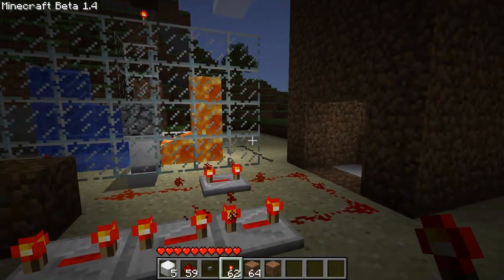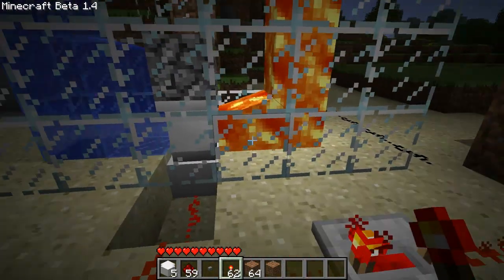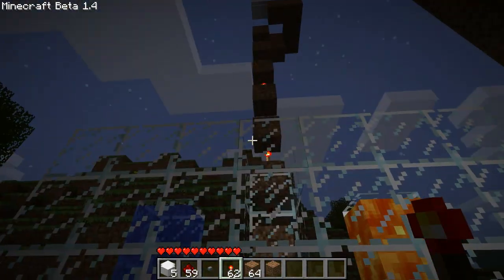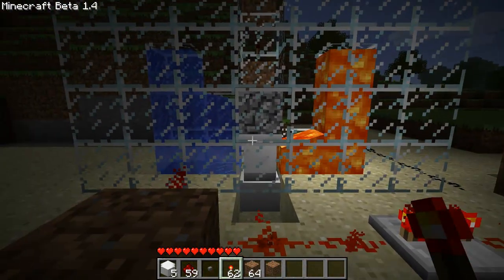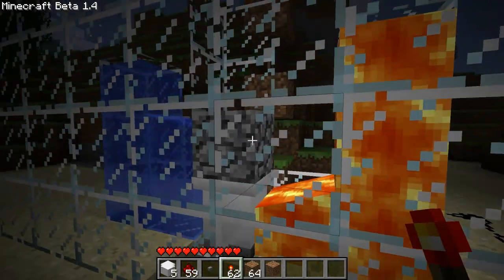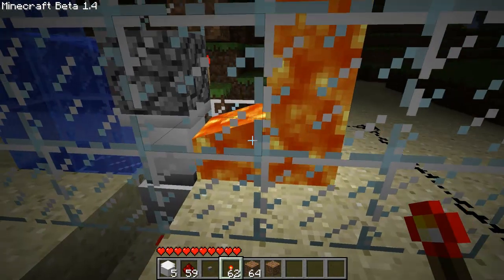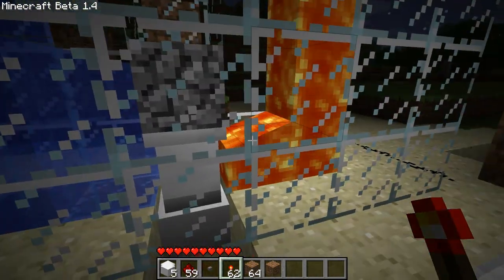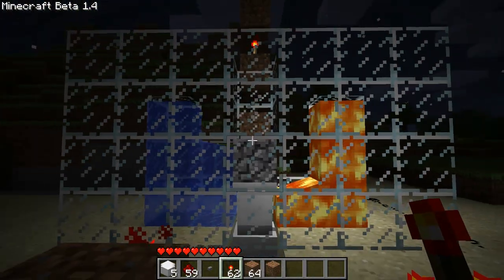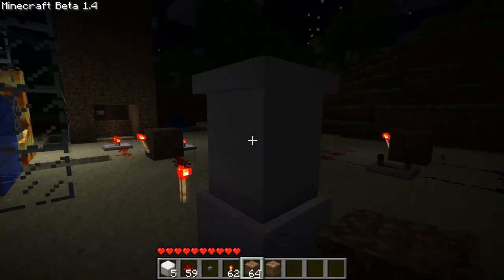The last use I have — I did not design this, I saw another video where some guy designed this lava-water cobblestone creation thing, which is an ingenious design. When water comes in contact with lava it creates cobblestone, unless the water comes in contact with the lava source block, in which case it creates obsidian — but that's irrelevant here. Right now it's just water contacting regular lava, which creates cobblestone, and then the piston will actually push that block up.